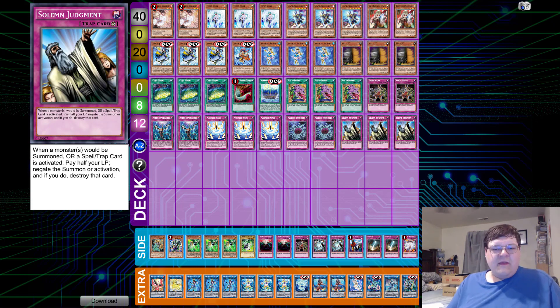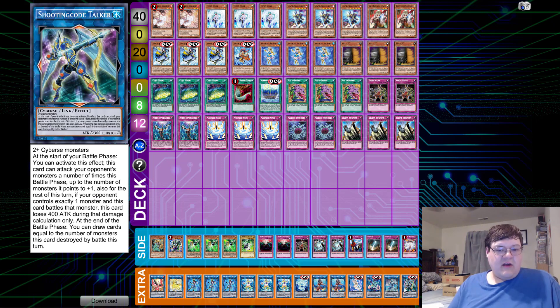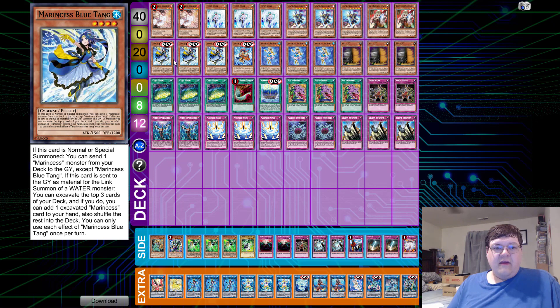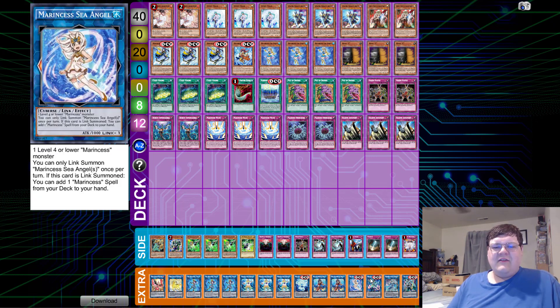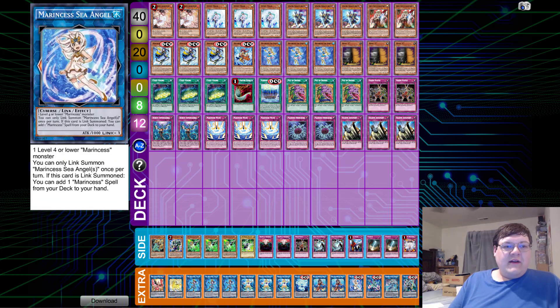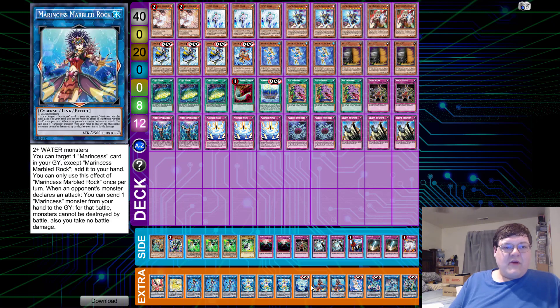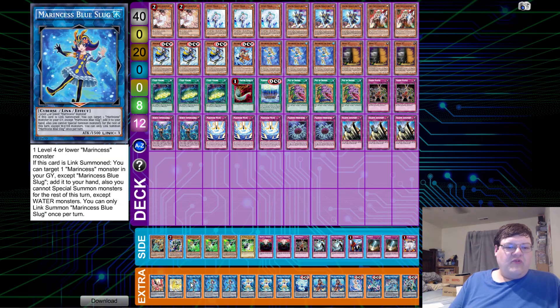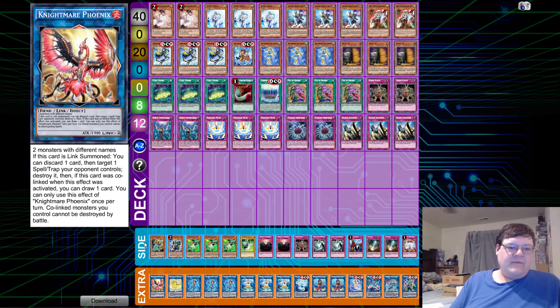Did somebody order disruptability? In the extra deck we have one Shooting Code Talker, one Advermax, one Wonderheart — probably the biggest thing that we're missing besides the Field Spell and the other good monsters, but we're getting there. Looking at lists like this from the OCG gives you an idea of things you should probably be picking up. We have one Marincess Sea Angel, two Marbled Rock, one Crystal Heart, triple Coral Anemone, triple Blue Sluggoo, one Unicorn, and one Phoenix.